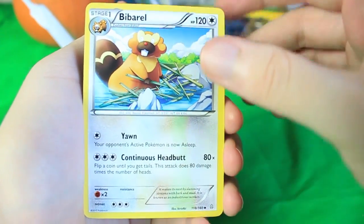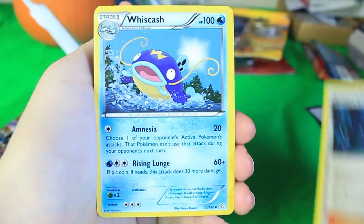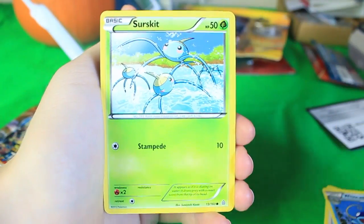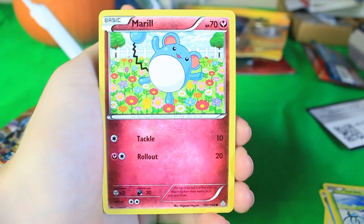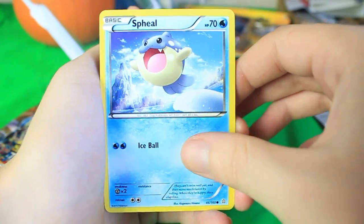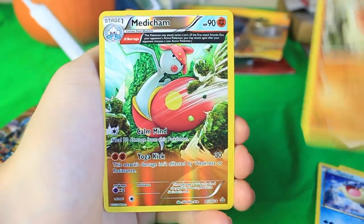This set introduced the Ancient Traits cards. Here we've got a Bibarel, Archie's Ace in the Hole, and a Whiscash. I believe in this set Ancient Traits can only be Uncommons or Rares, so these commons don't have a chance to be Ancient Traits. Here we've got a Surskit, Marill, Torchic — so cute — Trapinch. Lots of Pokemon that I just love right here.